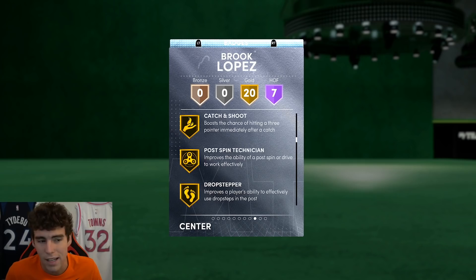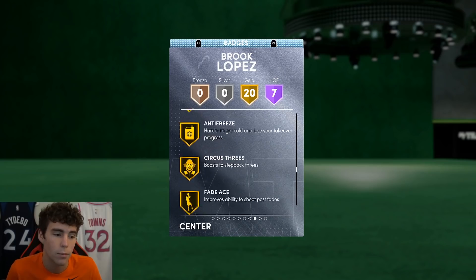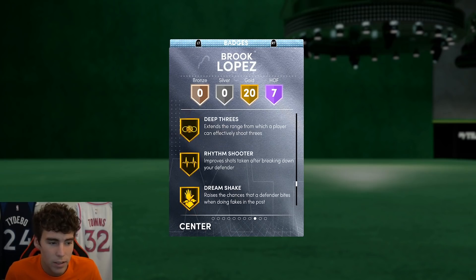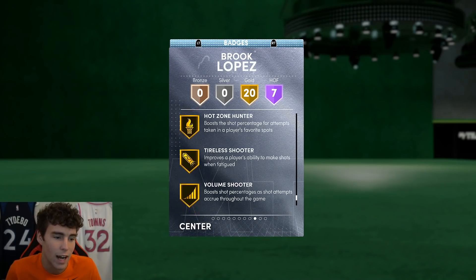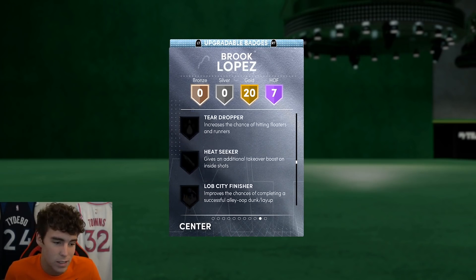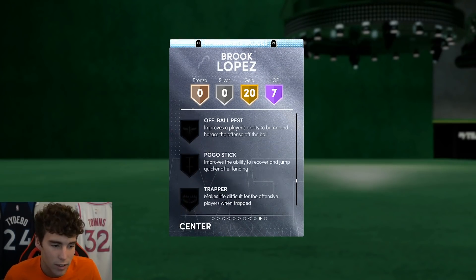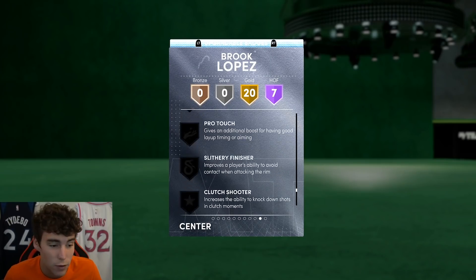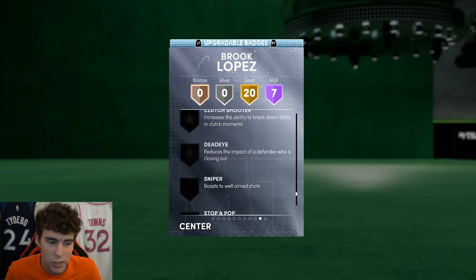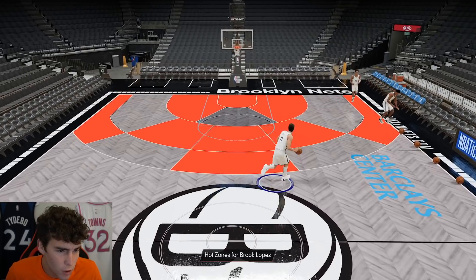On Next Gen he also has Gold Catch and Shoot, Drive, Step-through, Rebound Chaser, Tyler Defender, Worm, Back Down Punisher, Anti-Freeze, Deep Threes, Hot Shot, Green Machine, High Zone Hunter, and Volume Shooter. He does have five badge spots, and if you're looking at what to give him, you're probably looking at defensive badges. Note that on current gen he doesn't have Steady Shooter, so decide what you play on — definitely don't add Steady Shooter.